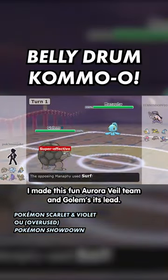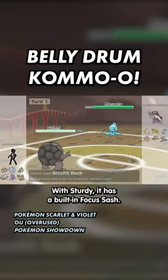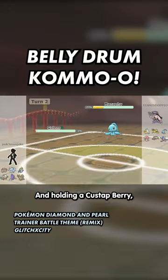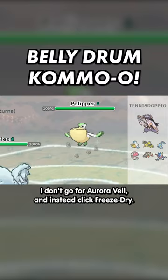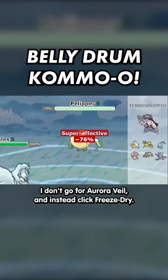I made this fun Aurora Veil team and Golem is its lead. With Sturdy, it has a built-in Focus Sash, and holding a Custap Berry, it's able to attack first next turn and explode. Because they have Pelliper in the back, I don't go for Aurora Veil, and instead click Freeze Drive.